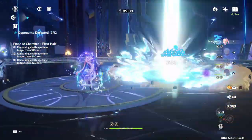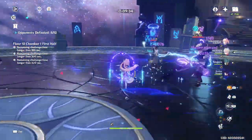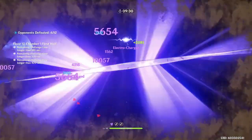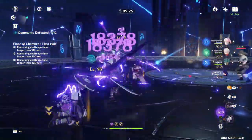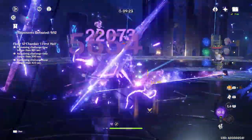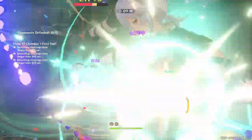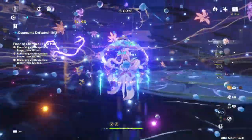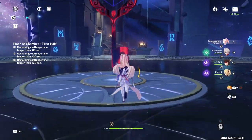You'll also see that Xingqiu pairs excellently with both of these characters, because not only is he able to refund more energy to Kokomi, but he's also able to proc additional instances of Electrocharged. He's also decreasing enemies' resistance to Hydro by 15% since he has his C2. Overall, his burst is one of the best in the entire game, and pairing that with Raiden Shogun for a damage boost is excellent. On top of all this, he's also able to provide a little bit more healing while also providing stagger resistance and damage reduction, which is very helpful if you do not have a healer on your team.